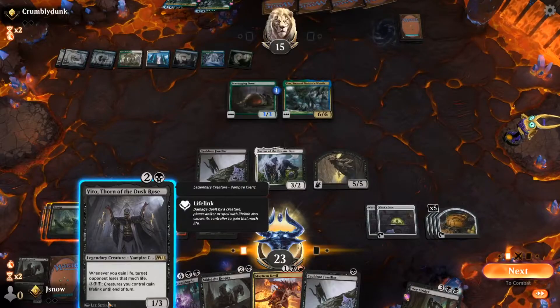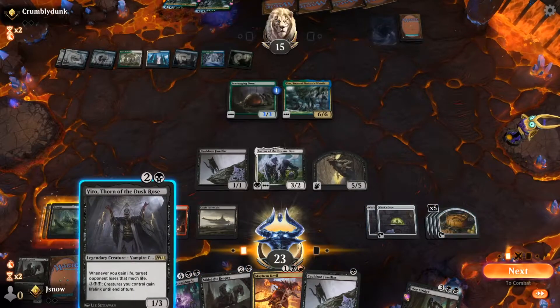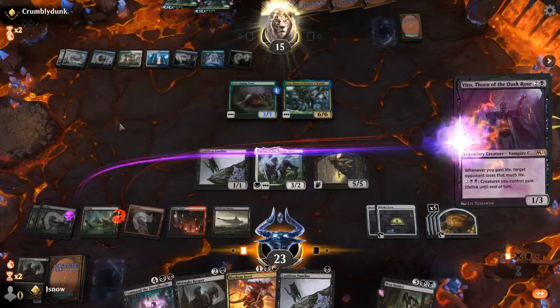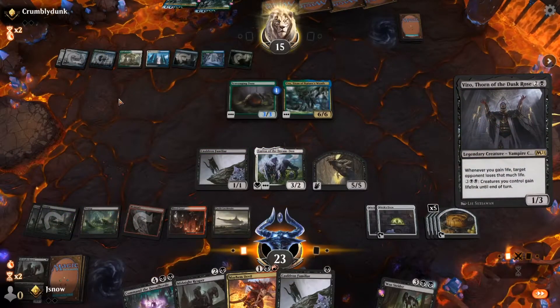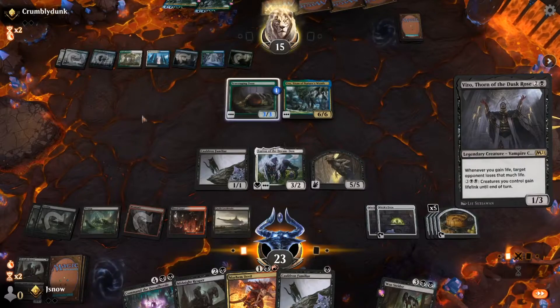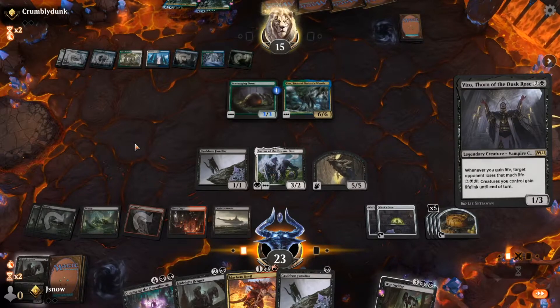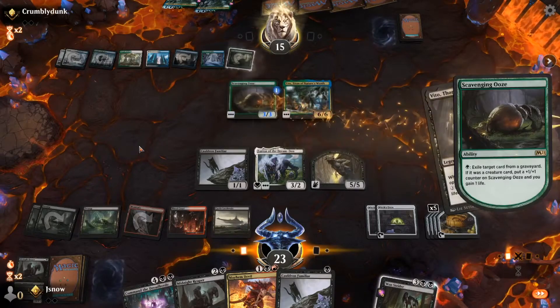Not bad for a small number of turns. Now in the next part it gets a little jumbled because there's a lot going on. Basically when you play Vito — the one that deals damage equal to the amount of life you gain — every food token becomes a little explosive for your opponent, dealing 3 damage to them, which is amazing.